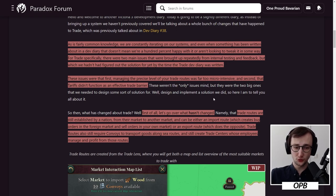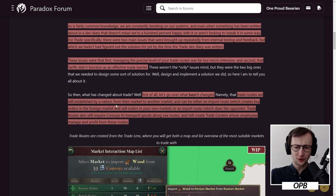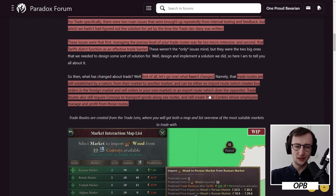Well, design and implement the solution we did, so here I am to tell you all about it. First of all, let's go over what hasn't changed. Trade routes are still established by a nation from their market to another market and can be either an import route, which creates buy orders in the foreign market and sell orders in your own market, or an export route, which does the opposite. Trade routes also still require convoys to transport goods along sea routes and still create trade centers whose employees manage and profit from those routes. So fundamentally, the logistics are still in, the nature of export and import routes is also in, and the trade centers that employ pops who participate in and benefit from trade are also indeed in.